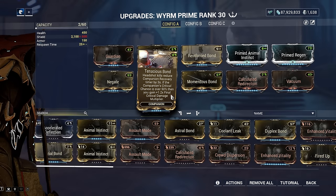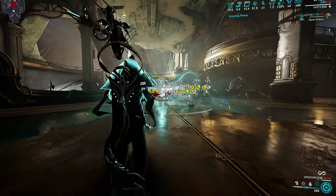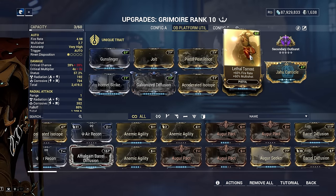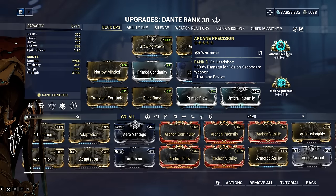To sustain energy on the Book DPS build I recommend using the Grimoire secondary — another book — as your actual secondary weapon. Run Secondary Outburst and the Zata Invocation Tome mod on it, so if you need energy you whip out the Grimoire, hold left click to charge the alt fire, then send it towards a group of enemies to trigger energy regen. This Grimoire build isn't meant as a primary damage source — run Hornet Strike, Galvanized Diffusion, and Lethal Torrent for multishot and damage, plus Gunslinger for fire rate to speed up the charge. For the frame's additional Arcane slot, I recommend Arcane Precision, which gives a bonus 300% damage on Noctua headshots.